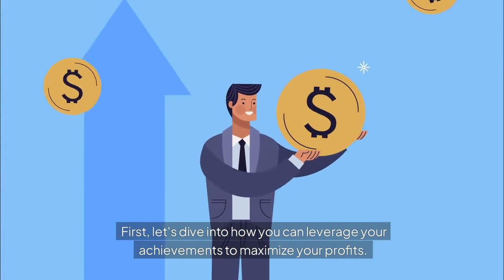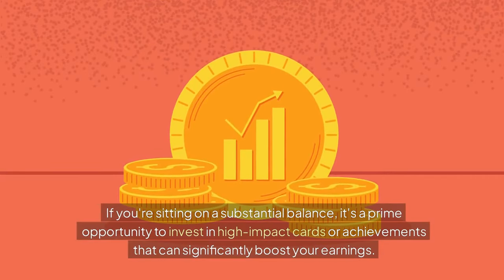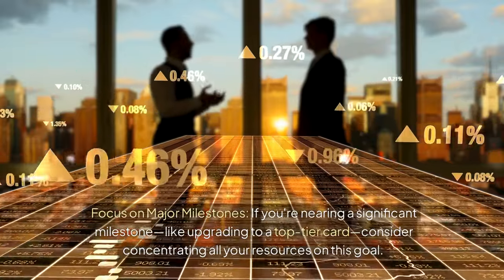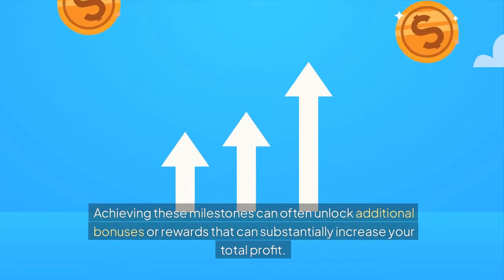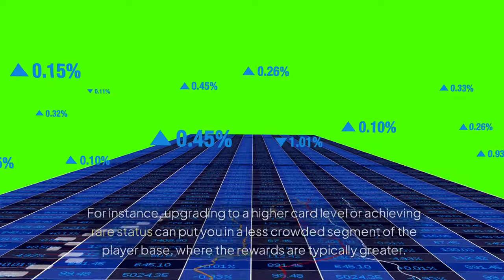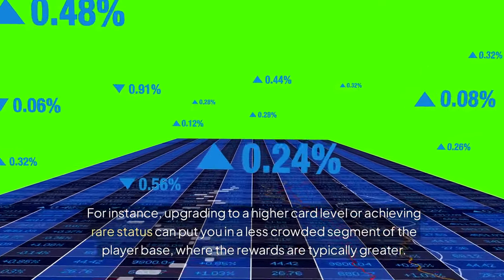First, let's dive into how you can leverage your achievements to maximize your profits. If you're sitting on a substantial balance, it's a prime opportunity to invest in high-impact cards or achievements that can significantly boost your earnings. Focus on major milestones — if you're nearing a significant milestone like upgrading to a top-tier card, consider concentrating all your resources on this goal. Achieving these milestones can often unlock additional bonuses or rewards that can substantially increase your total profit. For instance, upgrading to a higher card level or achieving rare status can put you in a less crowded segment of the player base, where the rewards are typically greater.